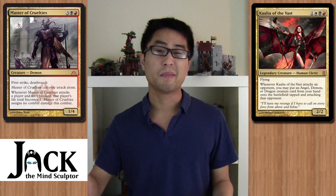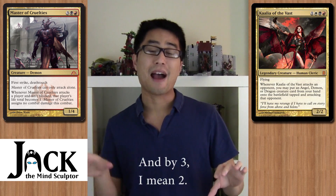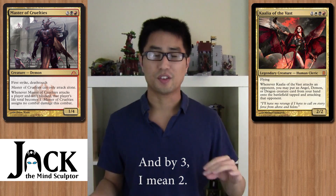In Commander, the answer is actually much more simple. You throw him in a Kaalia deck because he is a demon. If you attack with Kaalia and put him into play attacking, if your opponent does not block him, his ability will trigger. The ability says whenever this creature attacks and is not blocked — that actually triggers right after blockers are declared, so you don't actually have to attack with him to trigger that ability. He just has to be attacking, and after blocks, if he is not blocked, his ability will trigger and they will go down to one life.